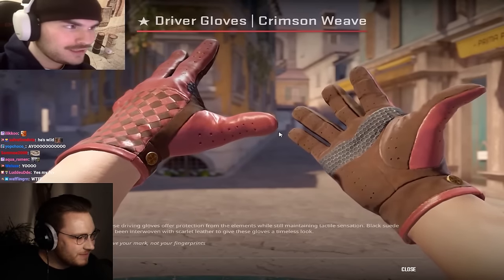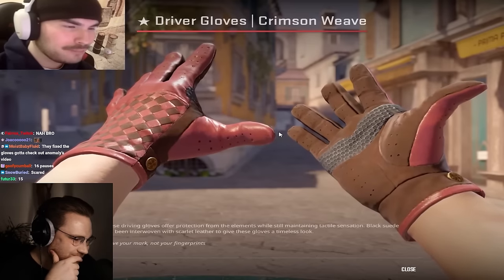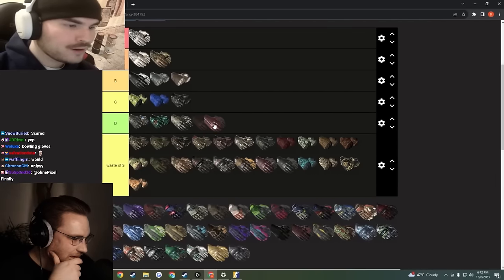Crimson lead — this is probably the worst red glove you could get in the game. Driver gloves in general — this checker pattern is so goofy, and red and brown together? Who let bro cook? There are way better red options. Fastest D tier of the entire list so far.